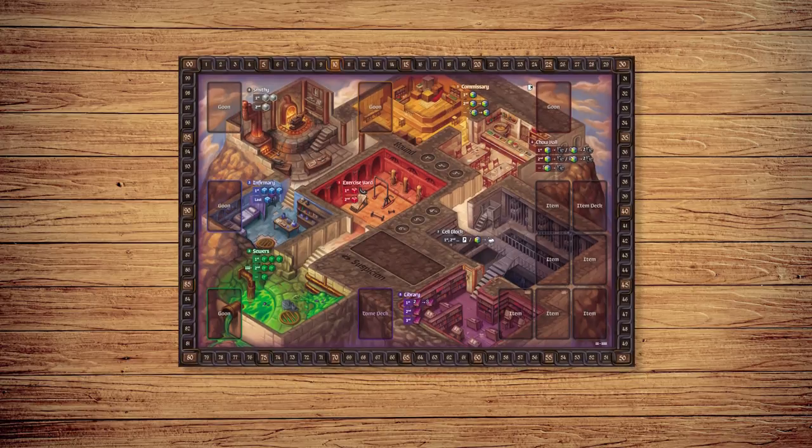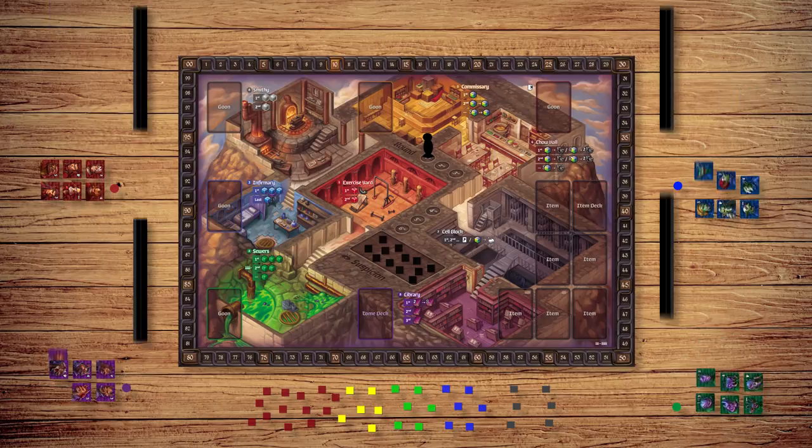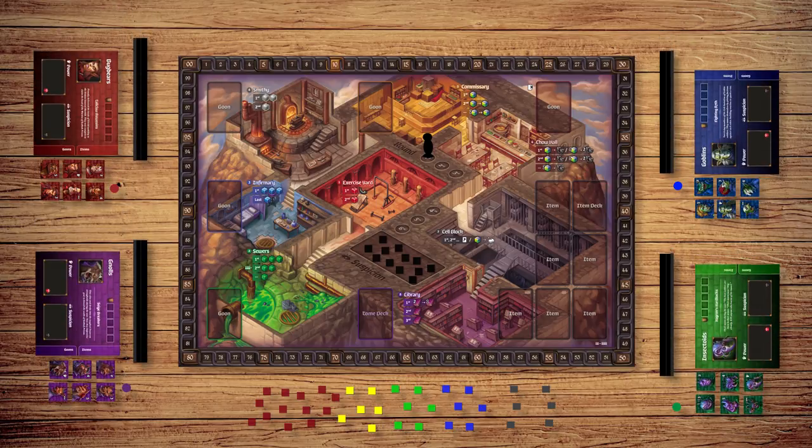Ready to play? Place the game board in the middle of the table, with the side matching your player count face up. Place the round marker onto the 1 space of the round track, and place the suspicion markers onto the suspicion space. Place the power markers and resource markers nearby. Each player chooses a color and takes the matching reputation marker, crew tokens, holding cell, and crew board. Each player places a power marker onto the power space on their board, then places their reputation marker onto the 10 space of the reputation track. Shuffle the goon cards and item cards.